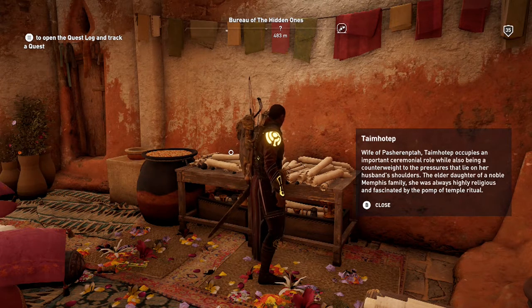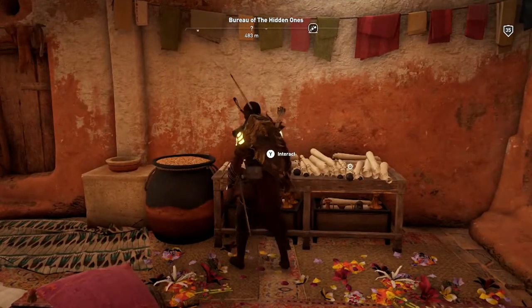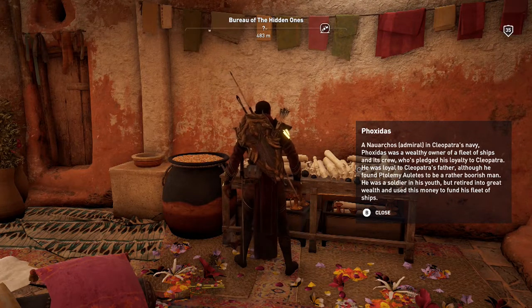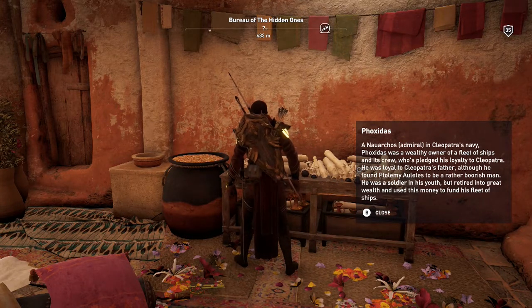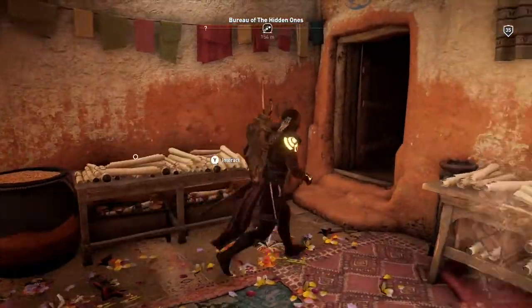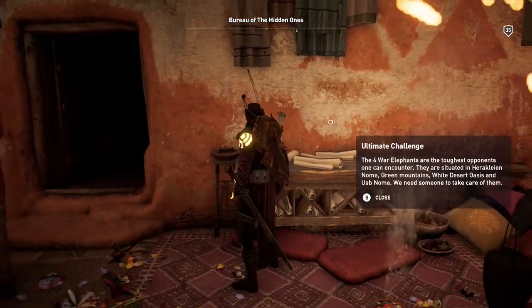We've got notes in here on various contacts. 'Wife of Pasheran — Temhotep occupies an important ceremonial role while also being a counterweight to the pressure on her husband's shoulders, the elder daughter of a noble Memphis family, always highly religious and fascinated by the pomp of temple ritual.' Are these like possible recruits? 'Foxidus — narrow coast admiral in Cleopatra's navy, a wealthy owner of a fleet of ships, loyal to Cleopatra's father, a soldier in his youth who retired into great wealth.' Oh okay, these were our allies.